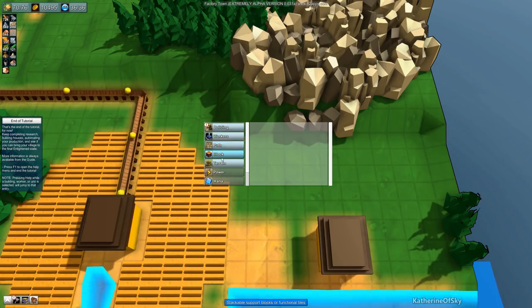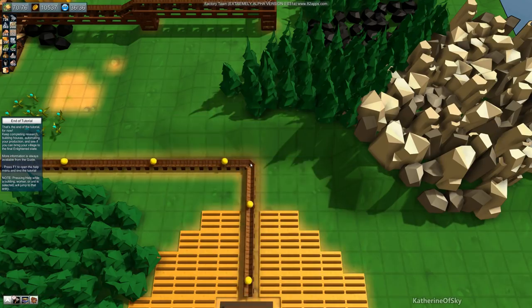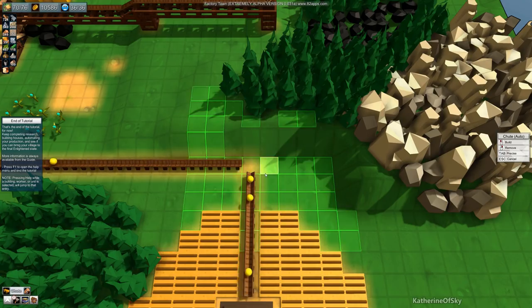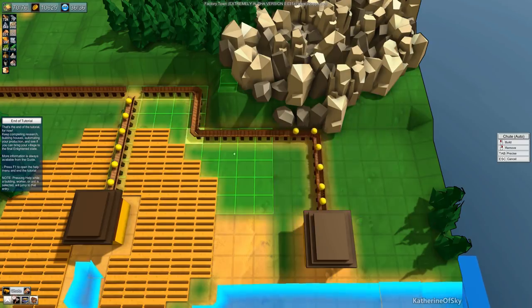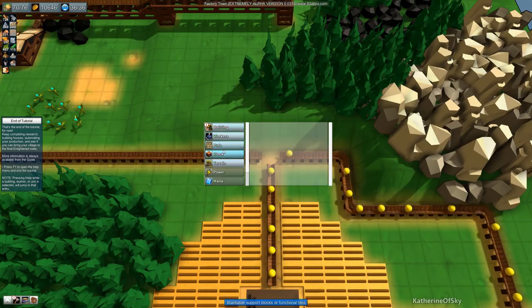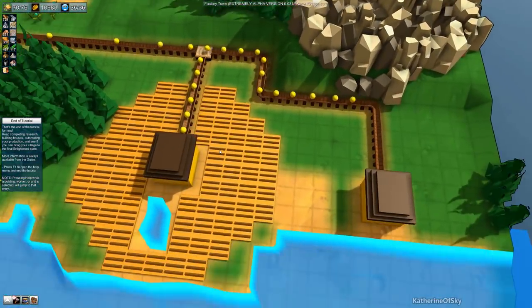Let's see — path, conveyor belt. We want to delete that tile right there. We need to get that shoot gone from there, and then we'll make one here. And this one's just going to roll out on this line. Boom. And that will hopefully work.